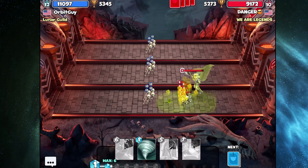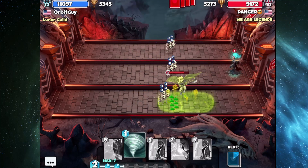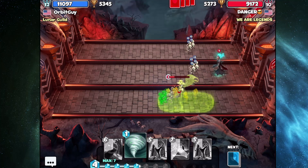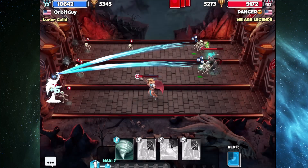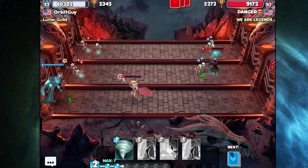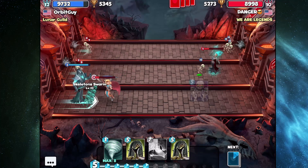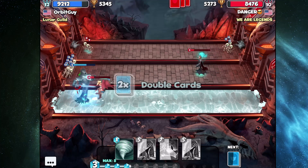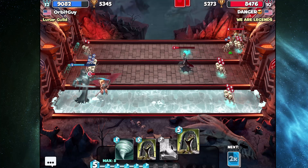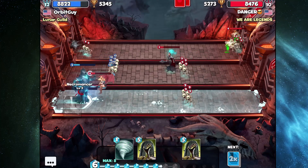That looks like a poison situation. It's a skull queen deck with valkyrie — I think we can handle this, but it's going to be a lot of pressure. It's a lower-level player, but if we can take out this valk I think we can try to turn the tides here. Get the valk down and get the skull queen down, and I think it's a different ball game.